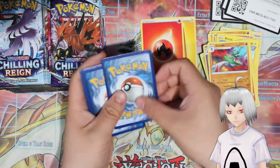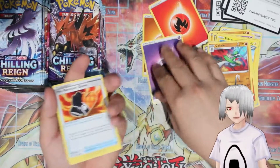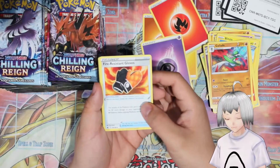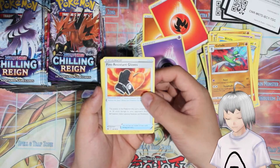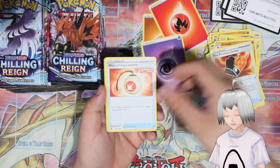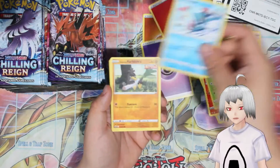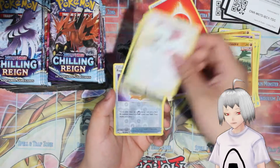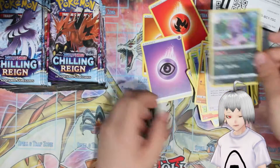Code card — Psychic Energy, and first off we have Fire Resistor Gloves: the attack of the Pokemon it's attached to does more damage to your opponent's active Fire Pokemon. Welcome Lantern, Reboot, Deerling, Sneasel, Farfetch'd, Farfav, Venipede, Fog Crystal, and then a Galarian Slowking.